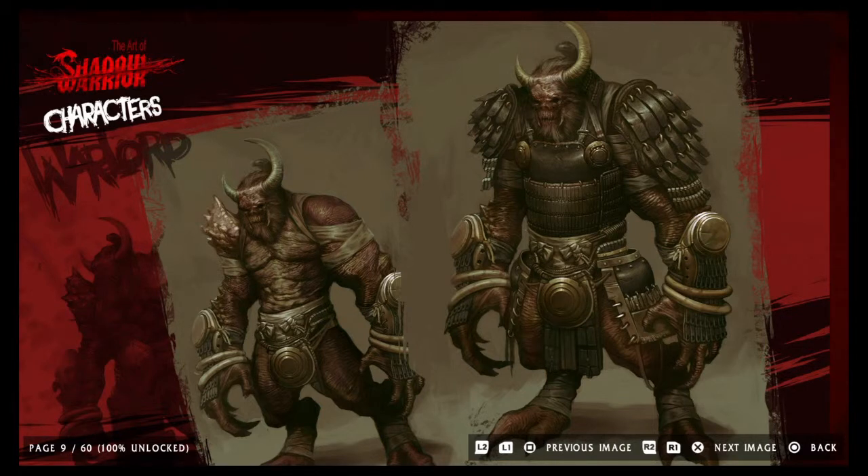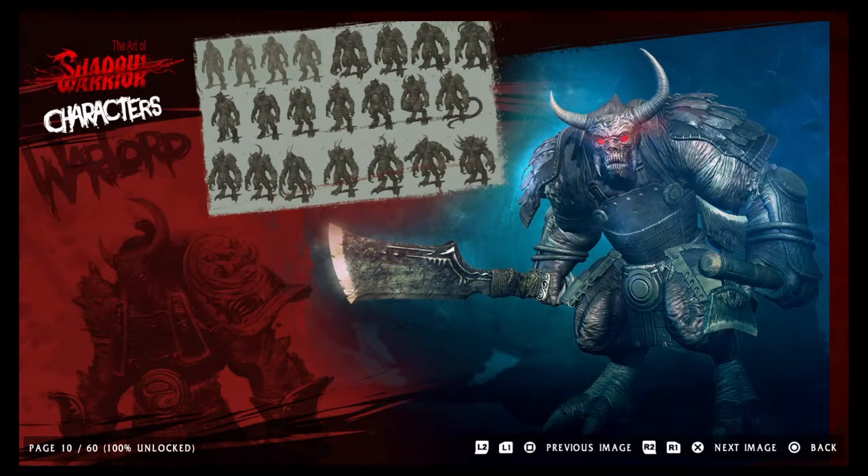I also encountered some glitches in the game. There was one glitch where I was using the sword and it just disappeared. It came back after a cutscene, but it happened. There was another glitch at the very end of the game where I was supposed to do something but the prompt wasn't available, so I had to reset the game in order to do what the game required. So there were just a couple of glitches and a couple of frame rate issues.